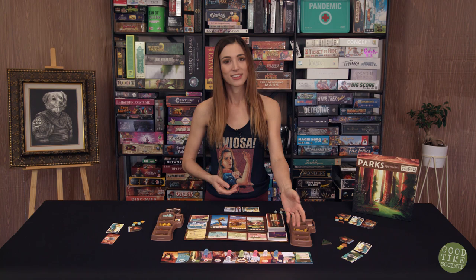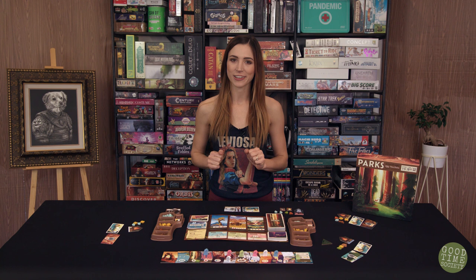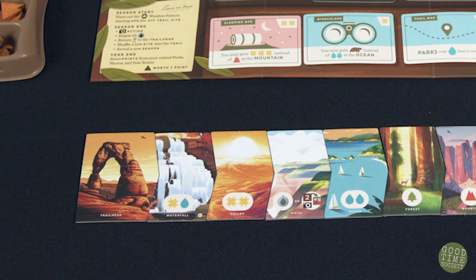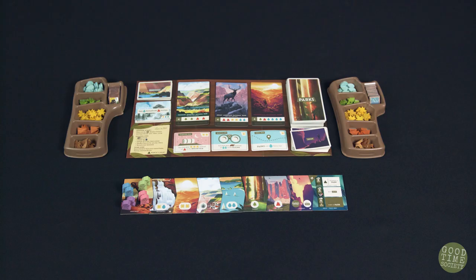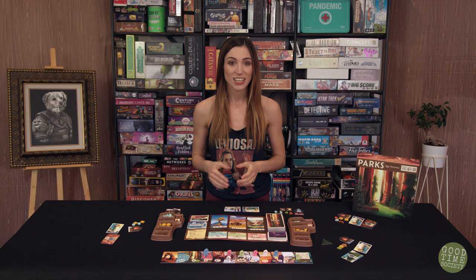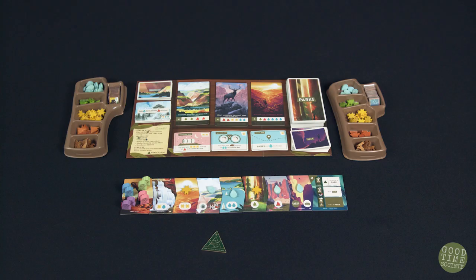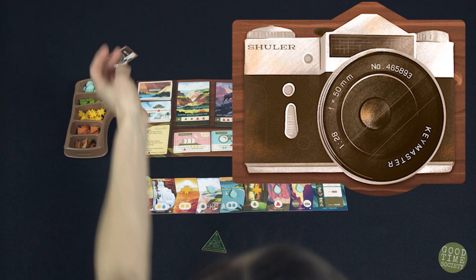Finally, assign two hikers of the same color to each player, placing them on the trailhead tile so they're eager and ready to go. Each player takes the matching campfire marker with the lit side up placed in front of them. Give the first hiker marker to the player who claims they most recently went for a hike. Give the camera to the player to the right of the first hiker. Now we're ready to go!